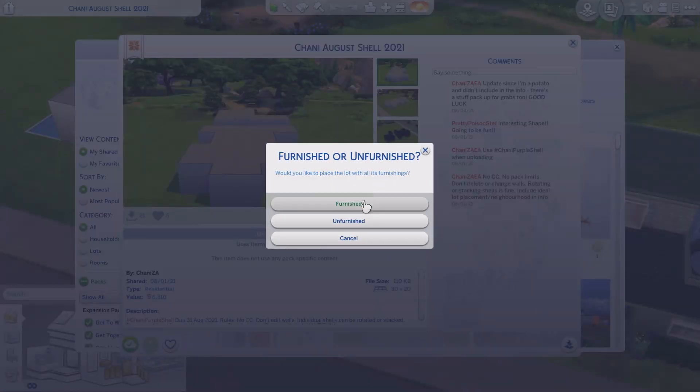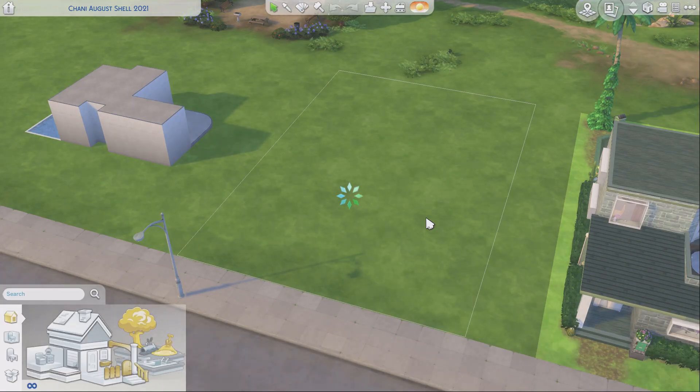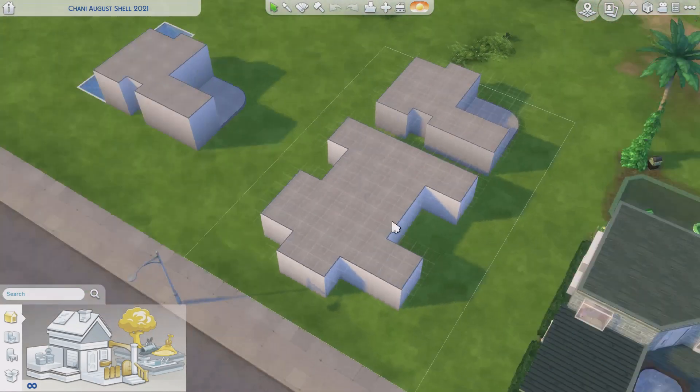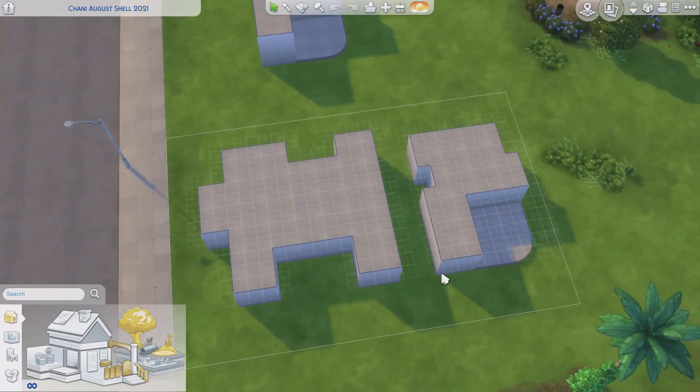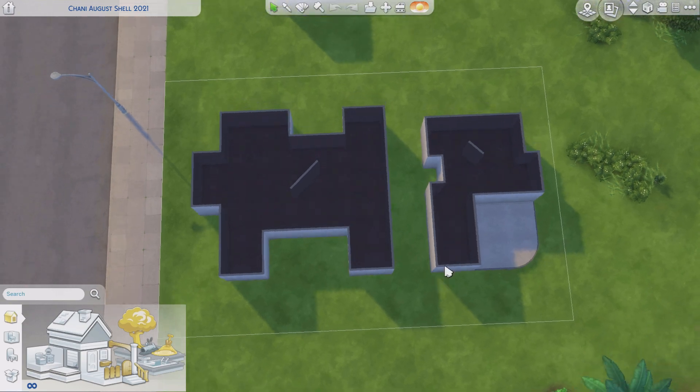I decided we're going to have a look at me doing my August shell challenge. If you want to participate in this, it's hashtag Chani Purple Shell on the gallery. It's due at the end of the month, and here's what the shell looks like. I've already started working on it, so we're going to jump into that momentarily.